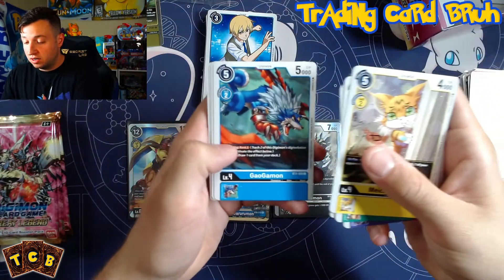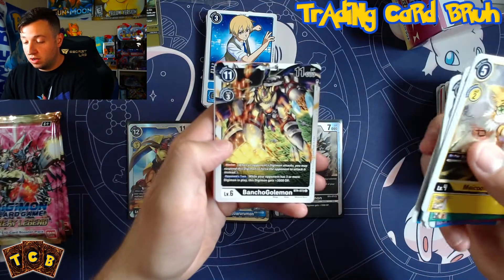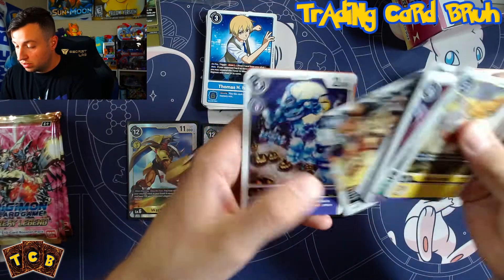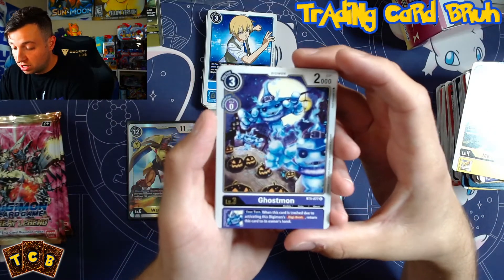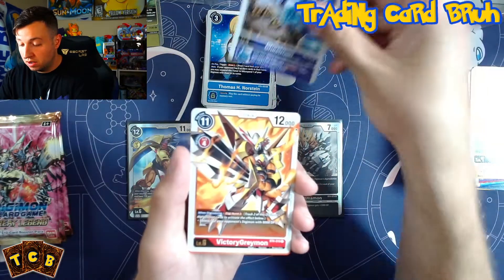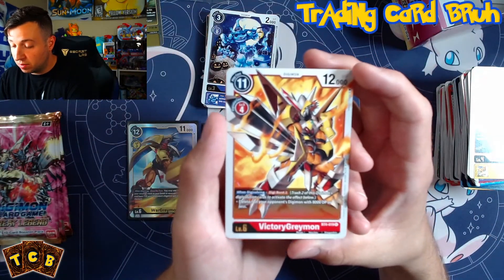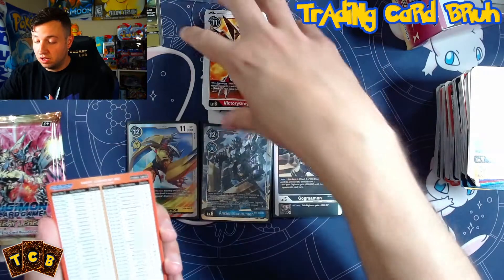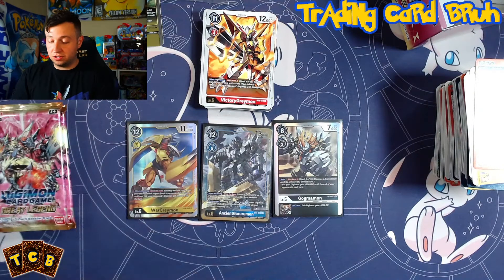Pack sixteen: MiKumon, Leomon, SaburuSamon, Ottoman. GeoGarumon, Graumon, FoodAmon, KendoGarurumon, Dobermon. BanchoGorilaMon — we haven't pulled him yet, an uncommon. Rare: GhostMon — when this card is trashed due to activating Digi-Burst, return it to its owner's hand. Not bad. VictoryGreymon nice for the rare — Digi-Burst 2: delete one of your opponent's Digimon with 8,000 DP or less. Good red card. We've got eight packs left — only two-thirds through and the pulls have been incredible.